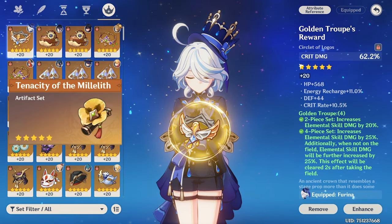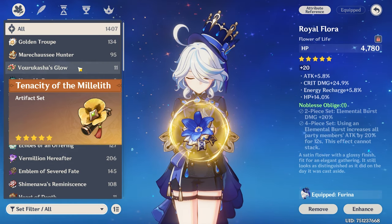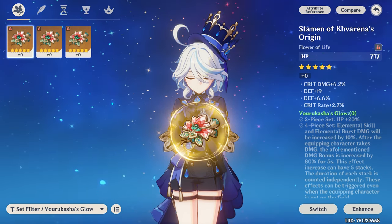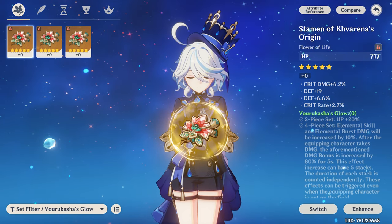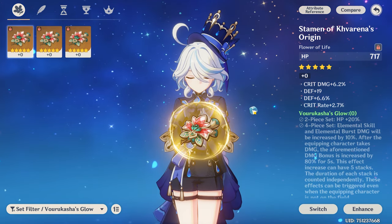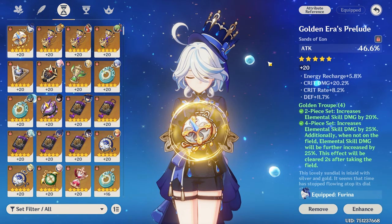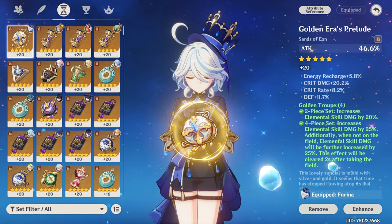If you don't have a four-piece Golden Troupe, you can use four-piece Tenacity of the Millelith, which gives 20% HP, or mix two-piece Tenacity of the Millelith with two-piece Vourukasha's Glow — both give 20% HP. This two-piece/two-piece combo is not optimal but works as a good placeholder. If you want to use Furina as a support or buffer, four-piece Golden Troupe is still the way to go, though you may want an Energy Recharge Sands since Furina is energy-hungry.